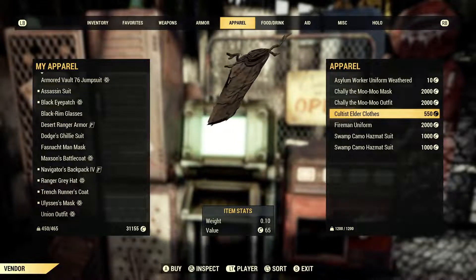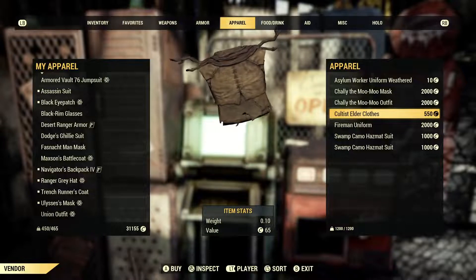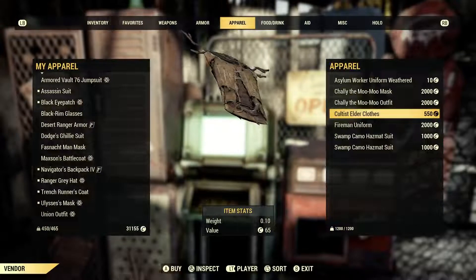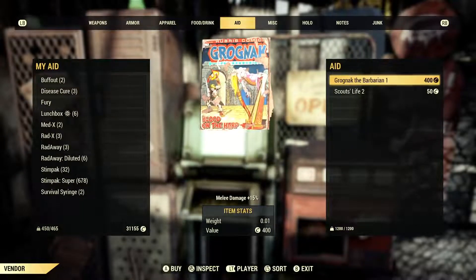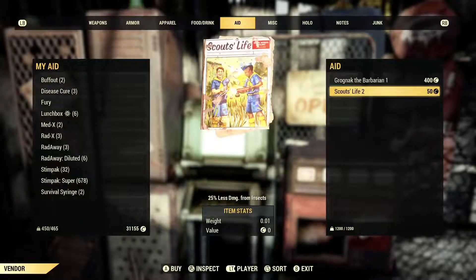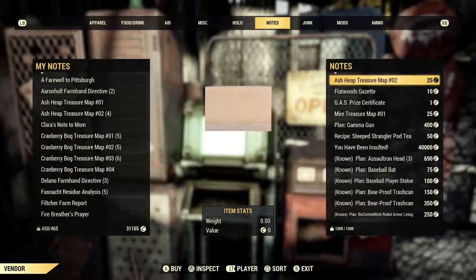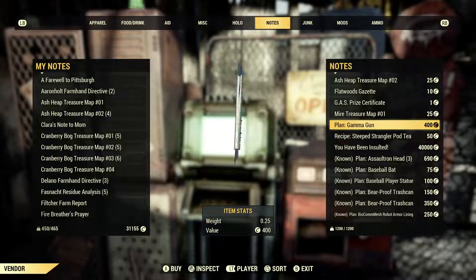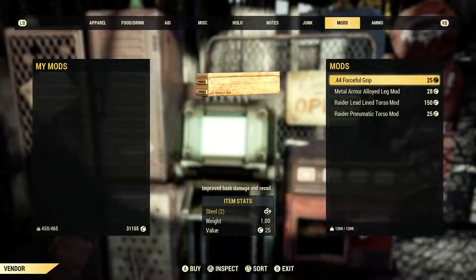Called this Elder Clothes for $550. I already have too many as it is, so I'm gonna leave that. Krognak the Warburian — melee damage — what is that? The Gamma Gun for $400. Nah, I'm okay on that.